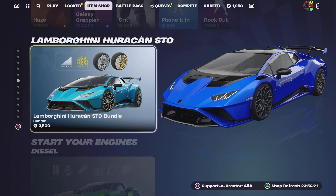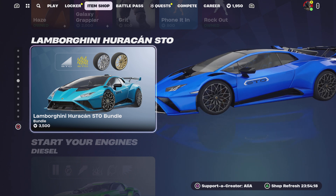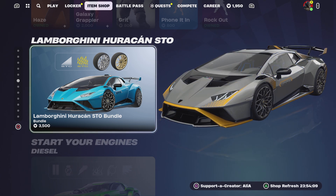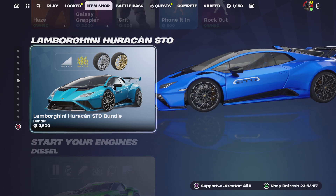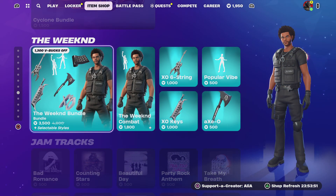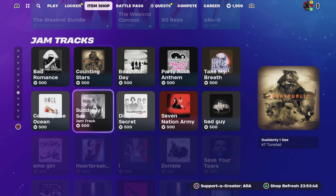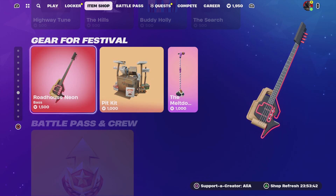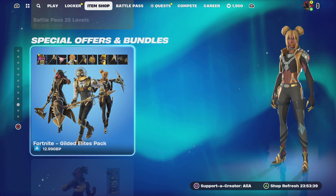Moving to the bottom of the shop — brand new last night was the Lamborghini Huracán ETO. I did an 'is it or is it not worth it' video on my YouTube. It is Lamborghini so they ask a bit more than the standard price, but if you already obtained it in Rocket League it would have ported over for free. We still have the Diesel, My Cyclone, The Weeknd, and no new jam tracks at the moment but there's enough to filter through in the Festival gear section.